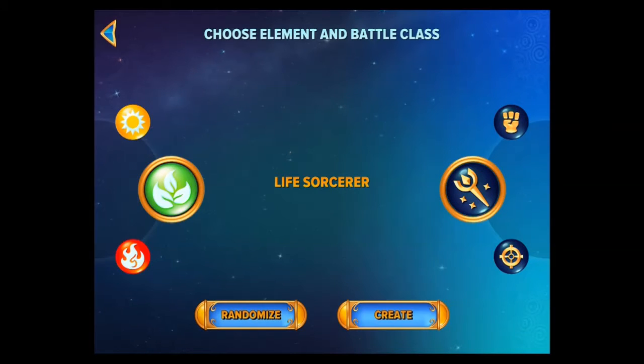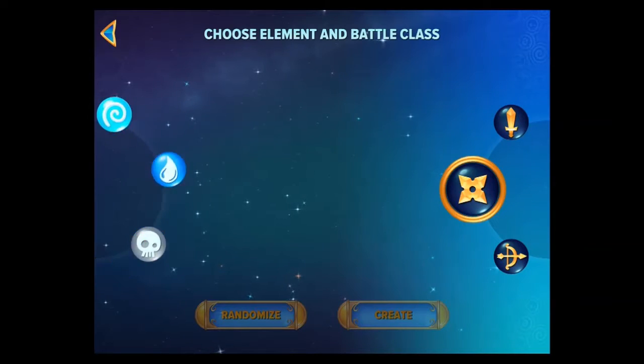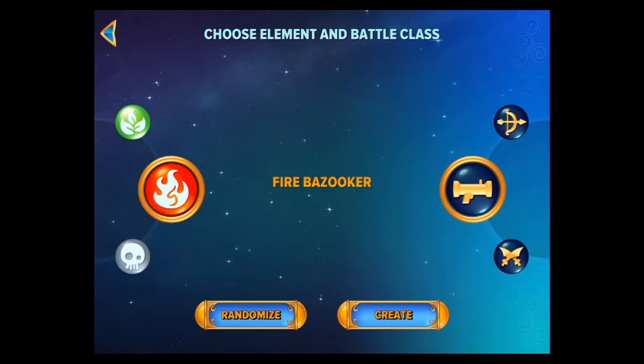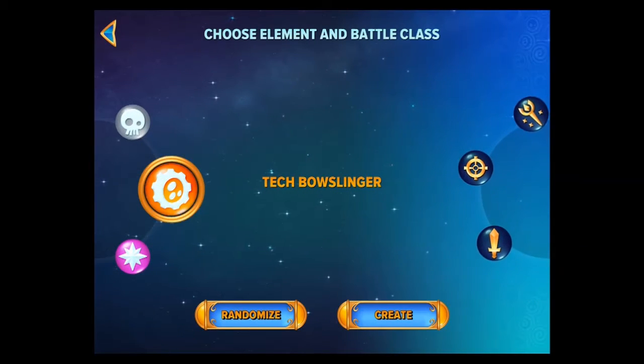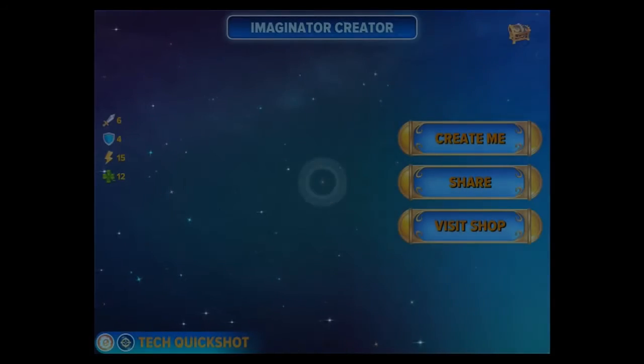But we can also create whatever we want. Now I can randomize this. An air ninja. A dark sorcerer. But I don't know whether to go with maybe something that I've wanted to do from the start. I think I'm probably going to go tech. I'm going to go a quick shot tech, or a tech quick shot. Think of Dr. Crankcase. So here we go, let's create it.